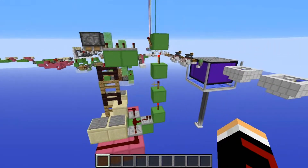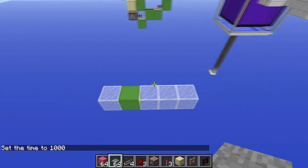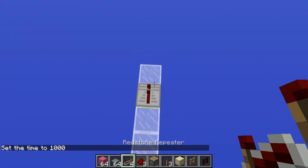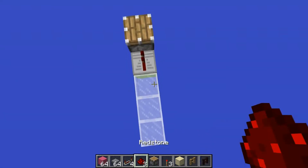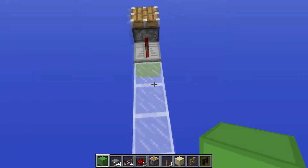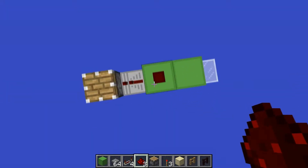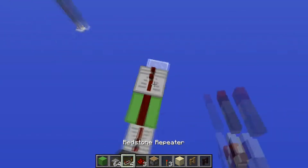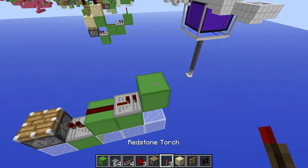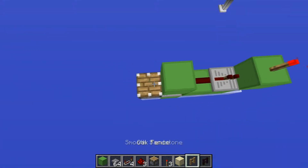Let's get straight on with the tutorial. To make this, you're going to want to have a five-by-one area, and place a repeater here with a piston here. Then get some blocks, place a block with a piece of redstone dust there, then a repeater here. You're going to want that repeater running into a block with a redstone torch on top.